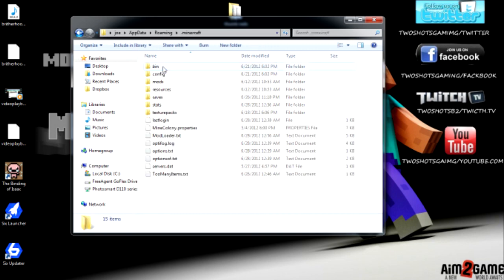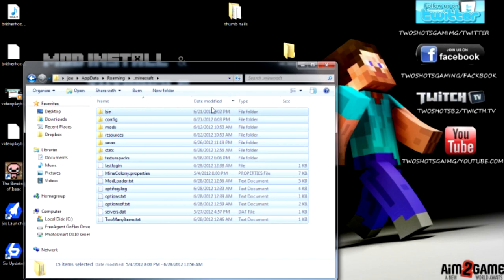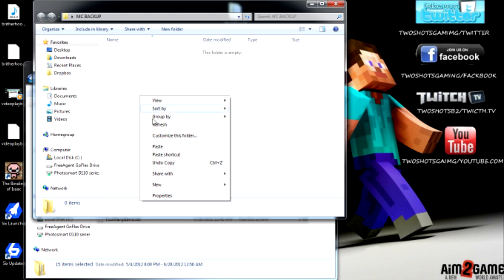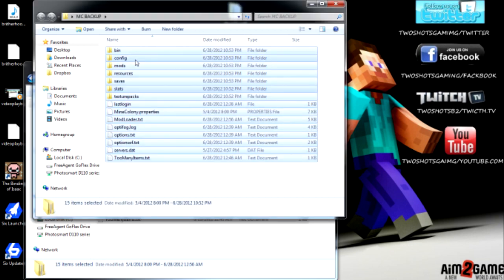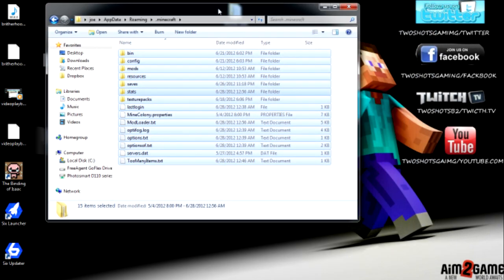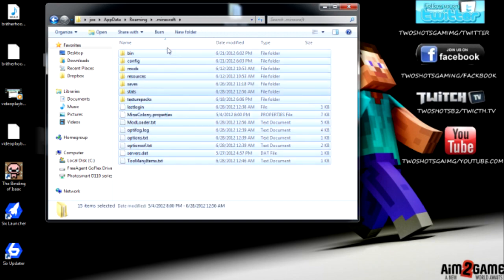Click on your Roaming folder and there's your dot minecraft — double click on that and it brings you to everything in there. What you want to do is highlight everything, copy it, open up your backup folder that you make — just a new folder — and paste it in. Give it a couple seconds. This is my modded-up series, everything's in here: Colony mod, Timber mod, a bunch of stuff. Easy to have one file.